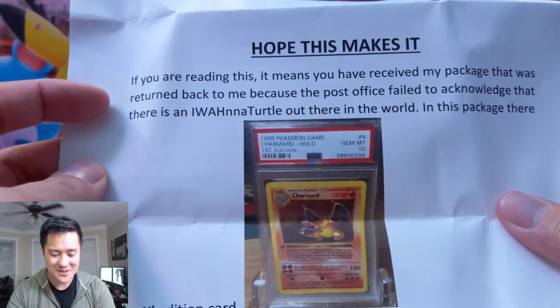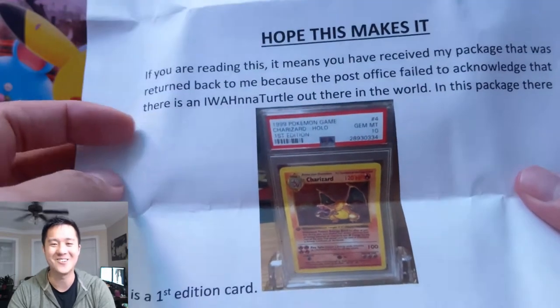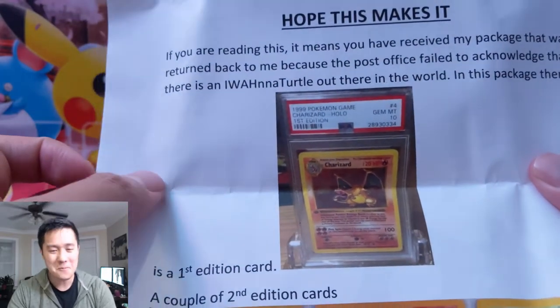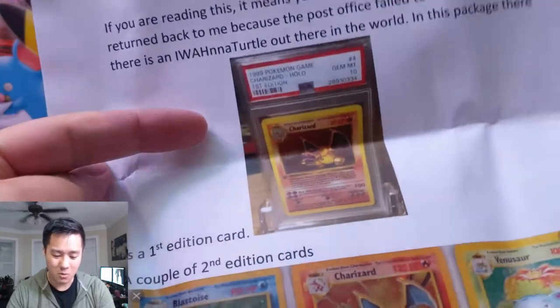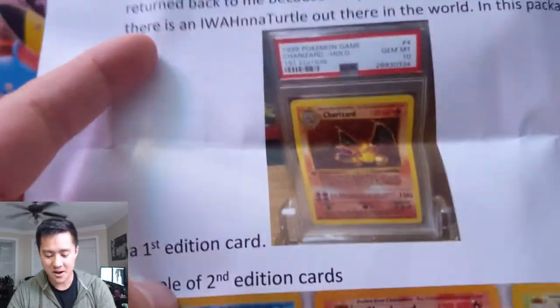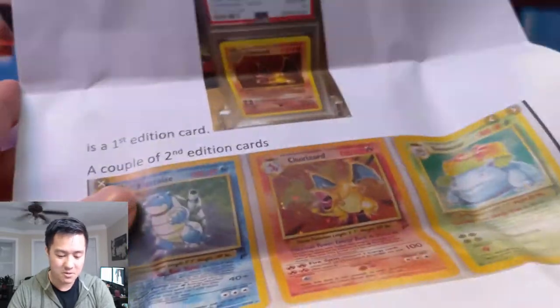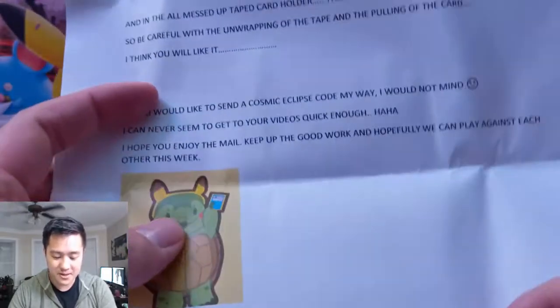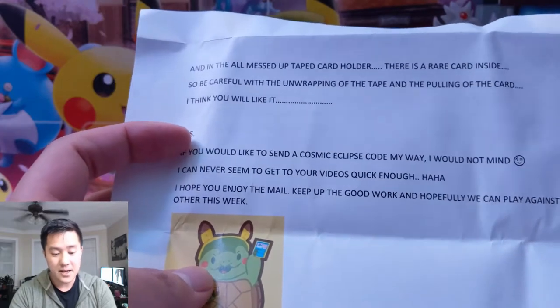Eric's note says: 'Hope this makes it. I really appreciate it — you actually sent this twice. If you're reading it, it means you have received my package that was returned to me because the post office failed to acknowledge there's an I Want A Turtle out there in the world.' Other people have successfully sent it to that address though. In this package there is a first edition card — oh my! A couple second edition cards — very cool. The three starters — that would be insane if any of them are in there.